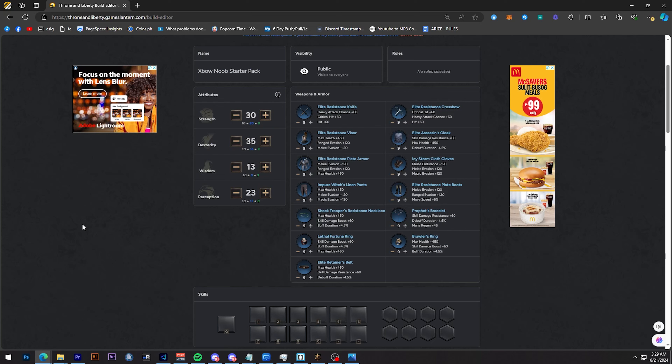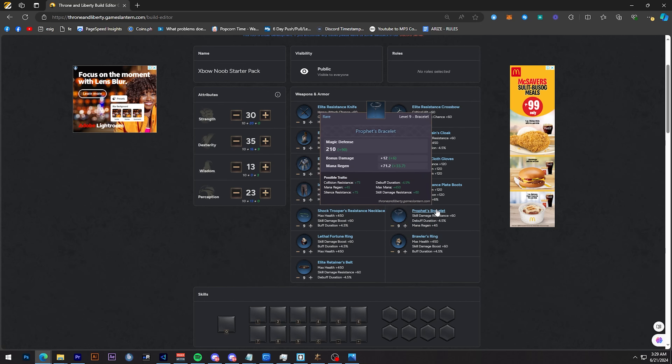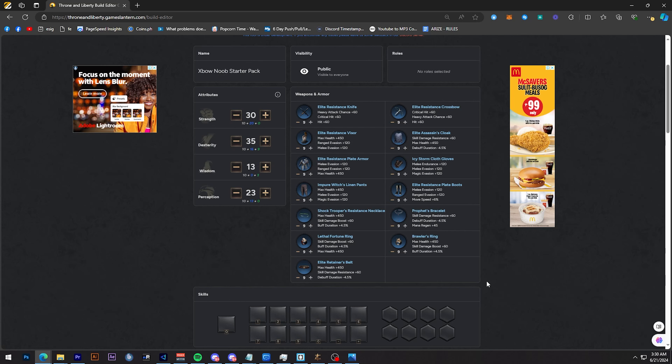Here's a freebie — let's look at the build. For global launch, this is what you should go for with crossbow dagger only at the start. Disclaimer: this is not for endgame — it's just for the first month or so. Gear includes: Elite Resistance Knife from a quest, crossbow crafted via lithograph, Little Fortune Ring from lithograph, Follower's Ring, Trainer's Belt, Profit's Bracelet from lithograph, and Shock Trooper from the dungeon. Pretty much everything here is achievable for free-to-play.